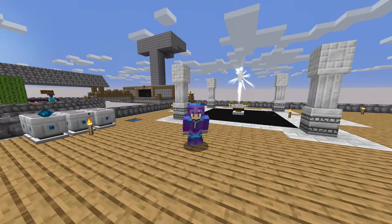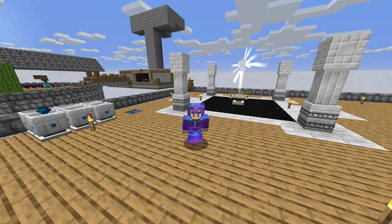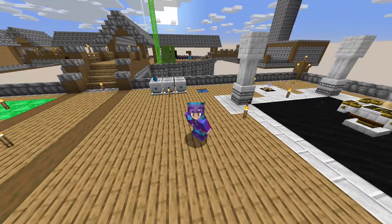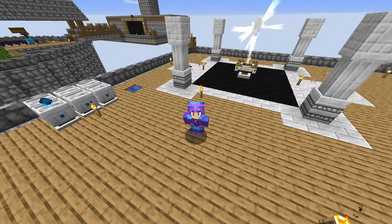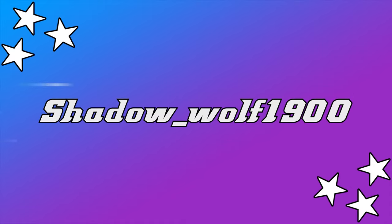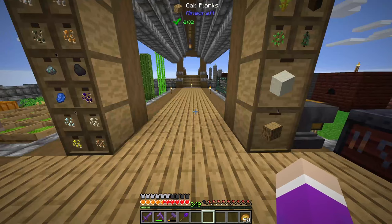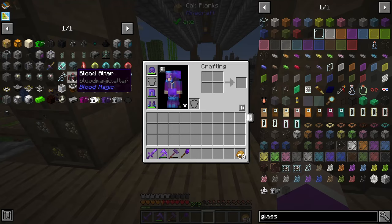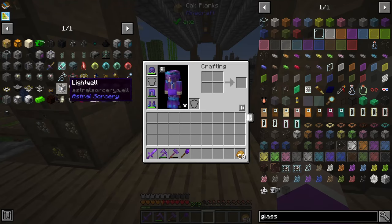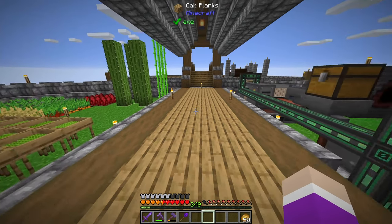Hello everybody and welcome back to Sky Bees. In this episode we start Astral Sorcery by making ourselves as far as a tier two altar, and we also make a few light wells so we can start working on getting ourselves a blood altar. Today we're going to get the tier two altar so we can then make ourselves our blood altar for blood magic, and then in turn be able to make ourselves a steel casing for Mekanism, because we need the tier two altar for that.